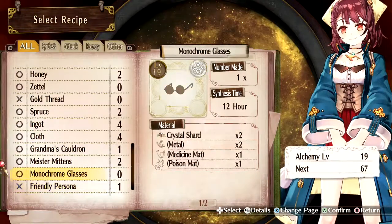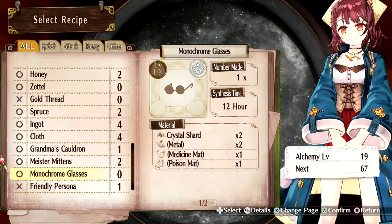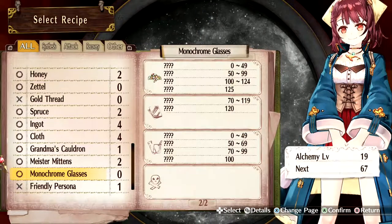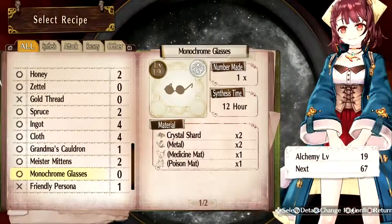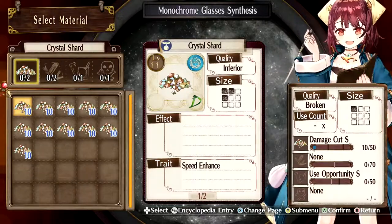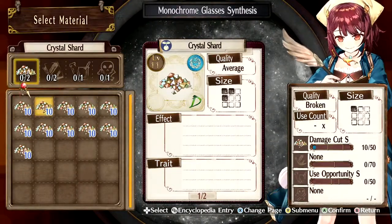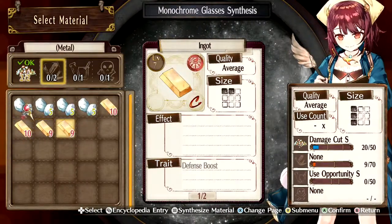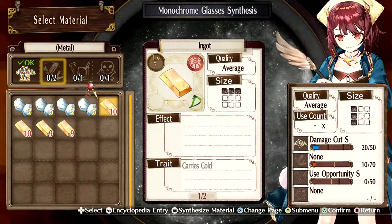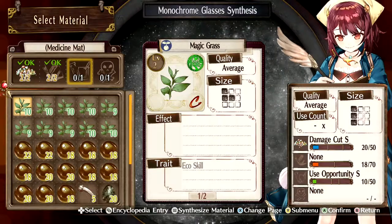The next thing I'm going to make is the monochrome glasses - we're going to want some of these. These are actually pretty good items. It's an accessory. So to start with, you have to use some crystal shards. Our crystal shards are all pretty basic with nothing really interesting going on with them. And then two pieces of metal - I'm just going to use the low-level ingots. That works.